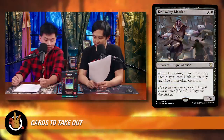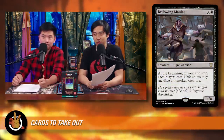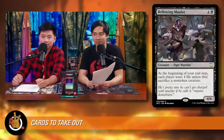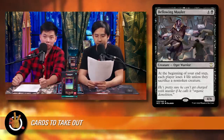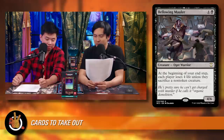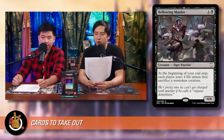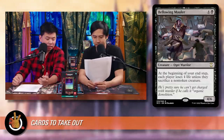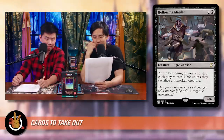Bellowing Mauler is next — four and a black for a 4/6 warrior. At the beginning of your end step, each player loses four life unless they sacrifice a non-token creature. In Commander, opponents will almost always choose to lose four life since this deck can't consistently apply enough aggro pressure to put them in range where that life loss matters.